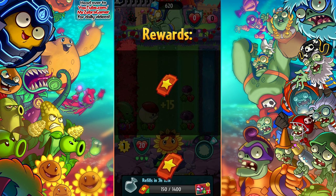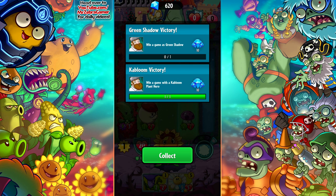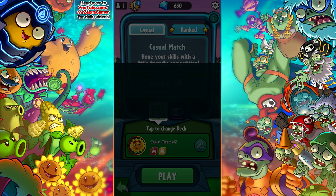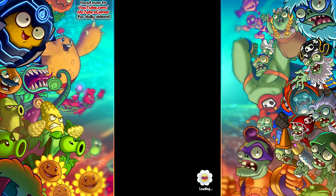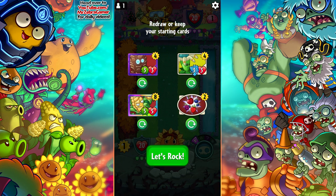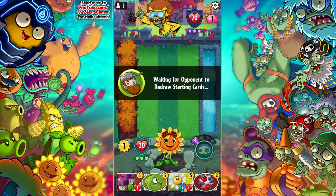If you guys have the Blooming Heart and you've tried her out a little bit, feel free to let me know what strategies you have — either with Solar Flare, Nightcap, or Spadal. There's our first win of the day, but not our first win with Blooming Heart, so let's go for another one. Going against another Electric Boogaloo — it didn't turn out so well last time, and this guy has the same rank as me too, so he probably knows how to use Electric Boogaloo. Let's try it indeed.